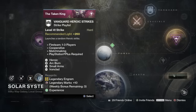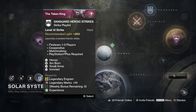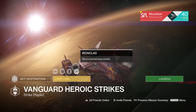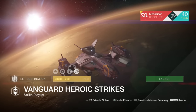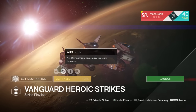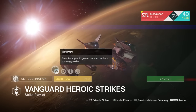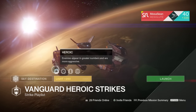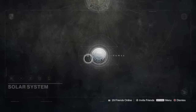For the weekly heroics, if you want LDR, Shadow Price, or Swarm, it's easy this week. Modifiers are heroic, arc burn, small arms, and Ironclad. Small arms means your primary does a lot more damage — your heavy and specials not as much, but your primary will melt things. Arc burn means you want to bring out that Zhalo Supercell. I'll link a video in the description on how to get Vanguard packages fast — it breaks down the rep you get per strike when you pop a Vanguard rep booster.